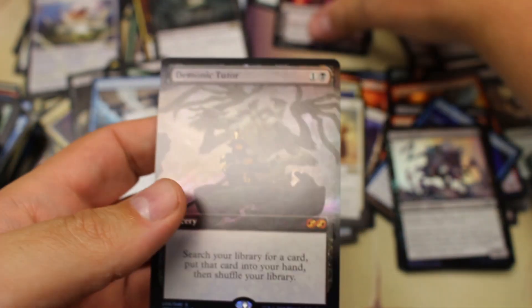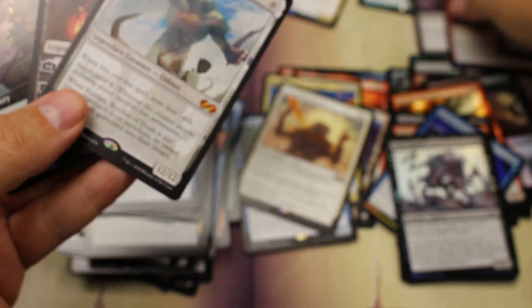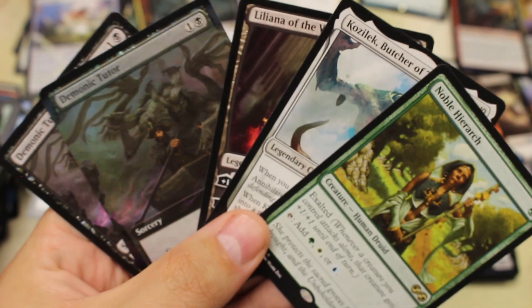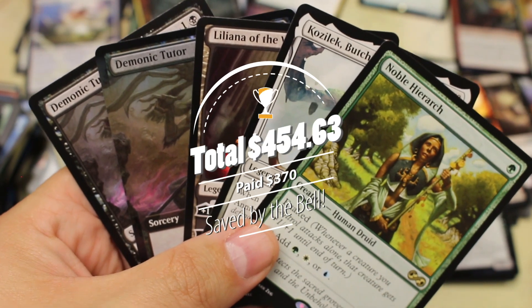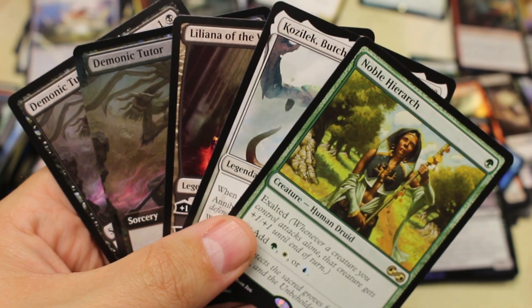I hope you guys like the video. Let's pull out some of our hits right here. We got a double Demonic Tutor — the regular and the box topper. Those are a very nice collection right there. Just beautiful — I hope you enjoyed the video. Until next time, MTG Singles out!